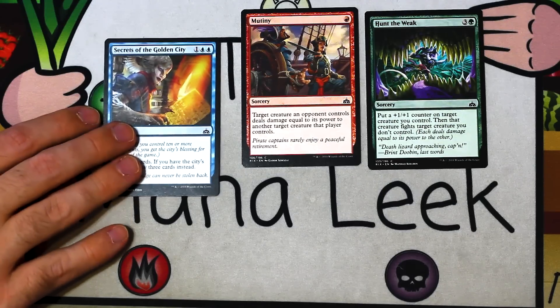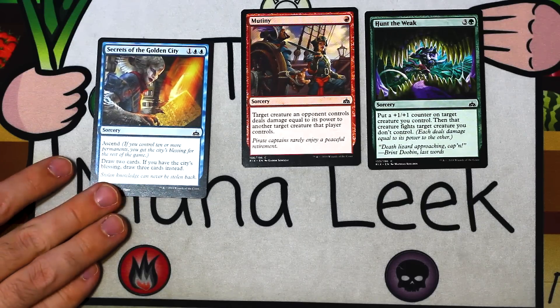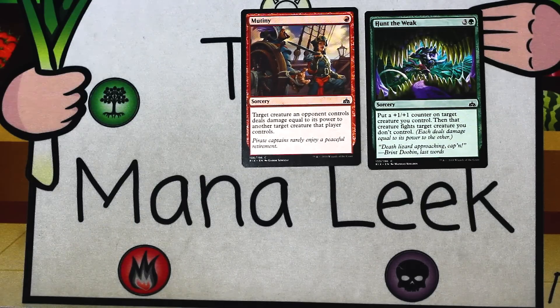Up next is Secrets of the Golden City — one blue blue for a sorcery with ascend. Draw two cards, but if you have the blessing, draw three cards instead. It's fine. If you're in a late-game controlling deck, this will draw you some cards and might even draw you an extra card — and that's cool. It's not exciting; you don't go out of your way to play it. If you've got a spot and you have it, fine, but you don't pick it highly.